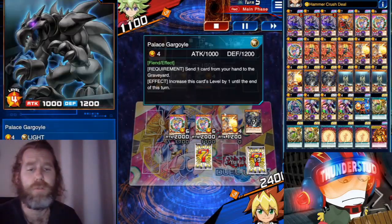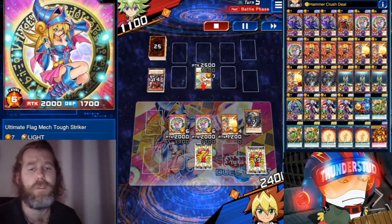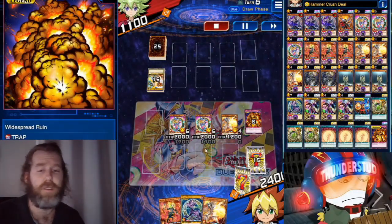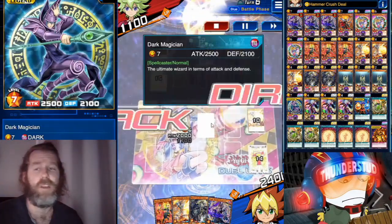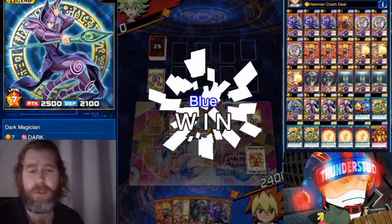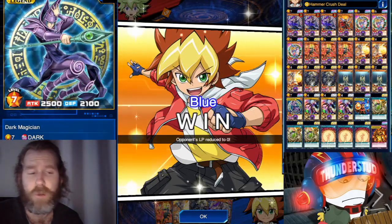Sword and Shield and their effect force our hand, but Widespread Ruin ruins them — they don't even want to scoop. We obviously had more plays, so we stop at just the Dark Magician and finish it. Even in the next generation of duels, Dark Magician is still normal summoning and finishing games. Great stuff.